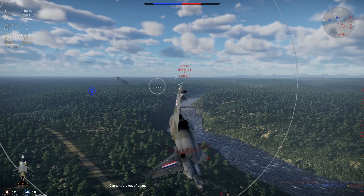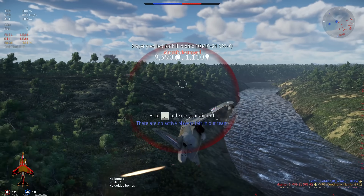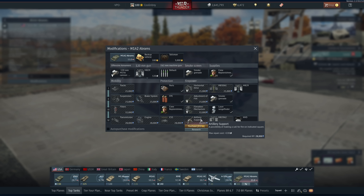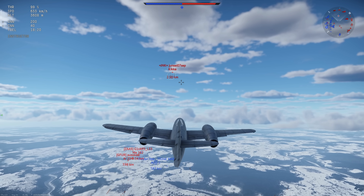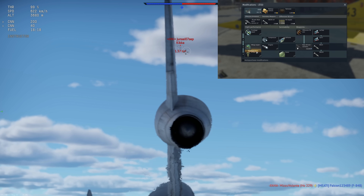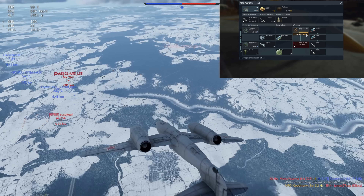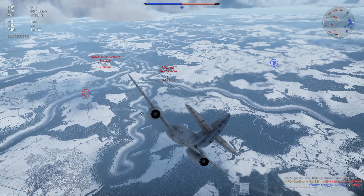Number two: when you're getting close to unlocking a modification for a vehicle — especially if you're within about 10 GE or so and it's a higher BR vehicle such as 8.0 BR or higher — consider using GE to unlock the rest of that modification. Not only will it unlock the modification early, but it also purchases the mod, meaning you no longer have to use silver lions to buy it. Some modifications for top tier vehicles will oftentimes cost in excess of 25,000 or even 30,000 silver lions, so unlocking that mod early for just a few GE is well worth it.